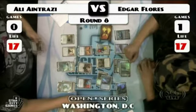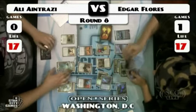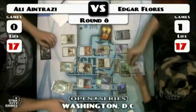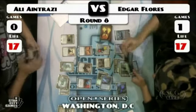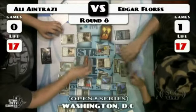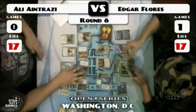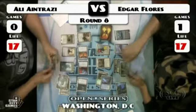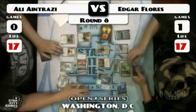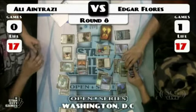Edgar had the option of killing the Thrummingbird with Gideon but decided not to — because the Thrummingbird won't Proliferate if it doesn't connect. Attacks and isn't blocked. I've not yet played with or against Thrummingbird. Here comes the Mindslaver. Slaver resolves, Slaver is activated. I have a feeling Gideon is going to — I don't know what he's going to do here. The Tumble Magnet and Edgar's own Gideon seem like options.